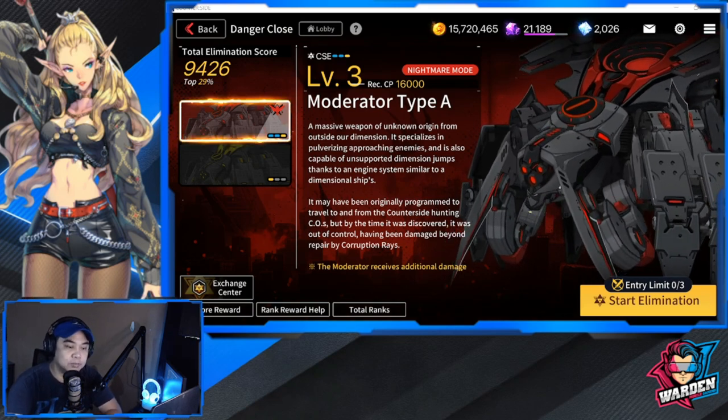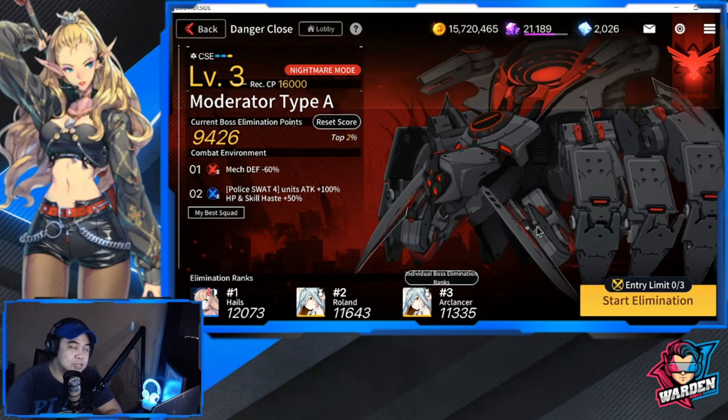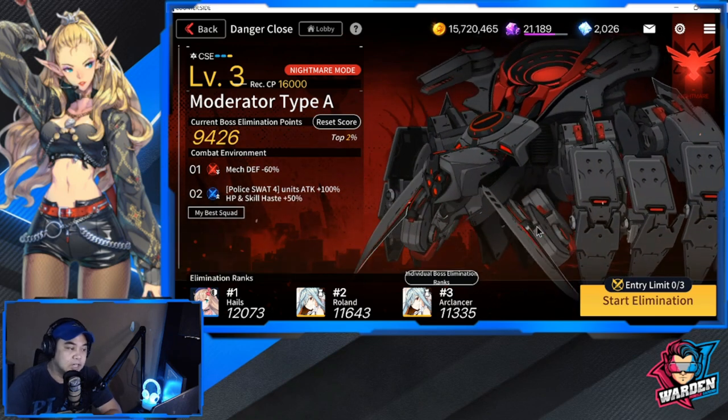Let's check out the environment for this boss. For this boss, there's a defense of minus 60 percent, and a buff for police units: attack plus 100, HP plus, and skill haste plus 50.